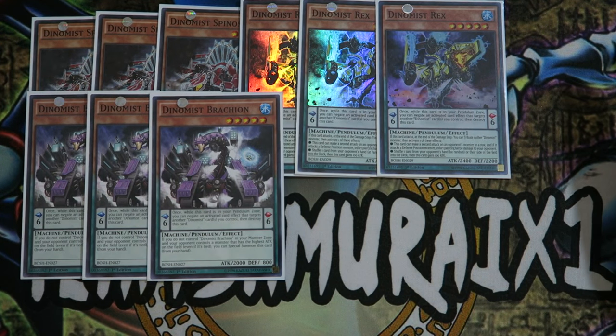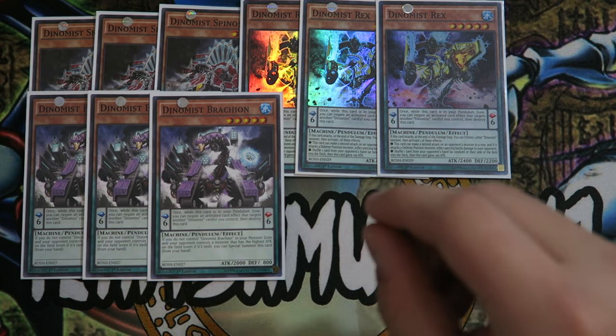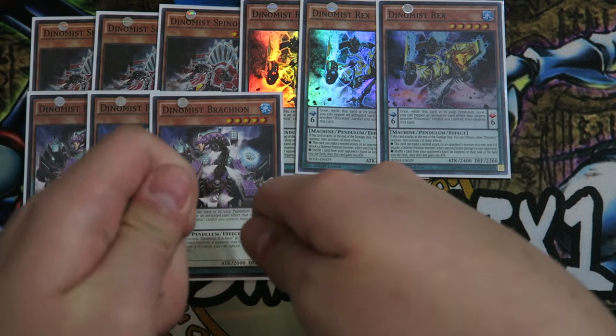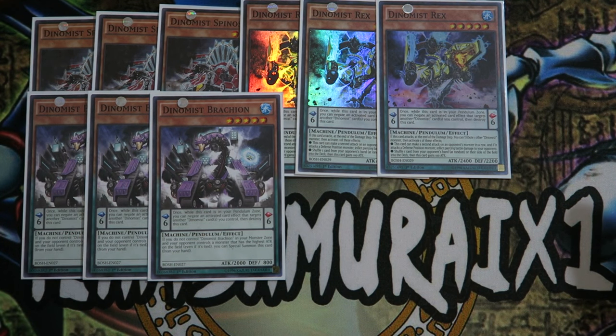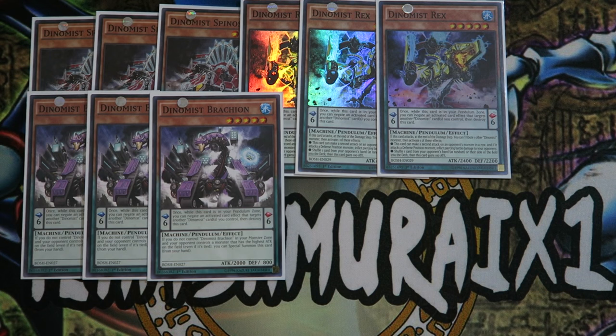This deck tends to spam rank-five XYZs often. But you have to be really resourceful when going into XYZs because that first-turn Infinity can easily be beaten nowadays. If you have two scales and pendulum two level-fives and overlay them, those pendulum monsters go to the grave — and if your opponent gets rid of your Cyber Dragon Infinity, you basically have nothing and you're just top-decking. So you have to be really smart and resourceful when going into XYZs.